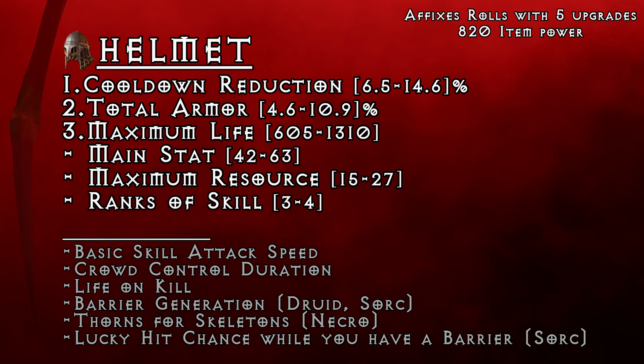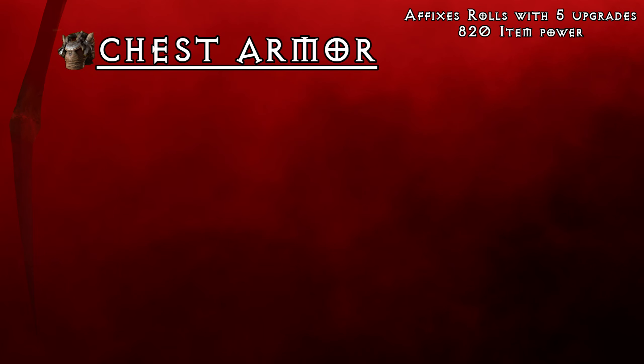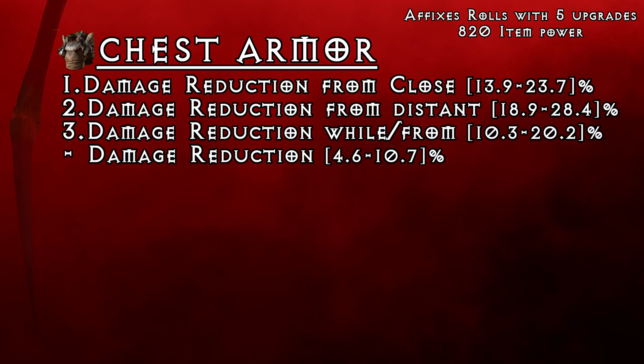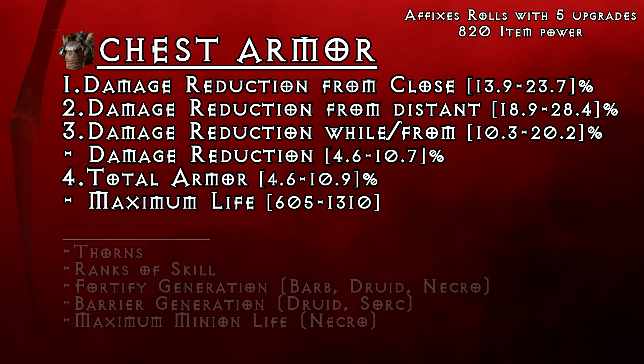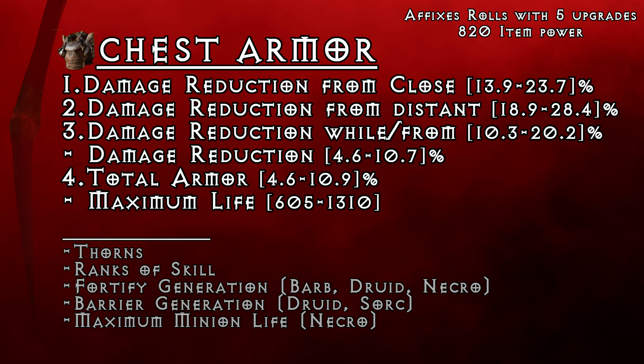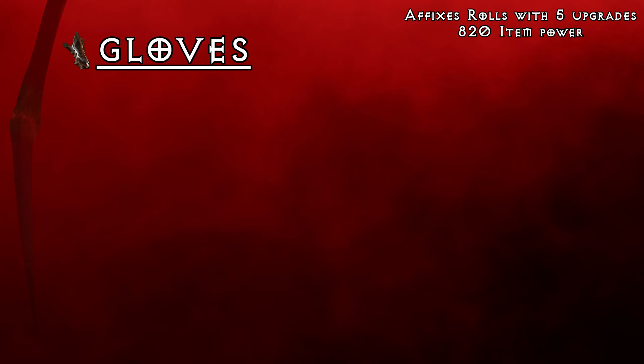There are more affixes that may be very build specific, so you can pick them instead in your 4th slot or even drop maximum life or armor for another one. Chest armor is pretty simple — we pick all the damage reduction we can get and then we have a choice between maximum life and total armor. We are aiming for damage reduction from close, which can roll the highest value. Then I like taking damage reduction from distance. The third DR can be either the generic one — the drawback is it rolls a bit lower than conditional DR, but it's always active. In most cases getting that condition working shouldn't be a problem, so that is the stat you should aim for.